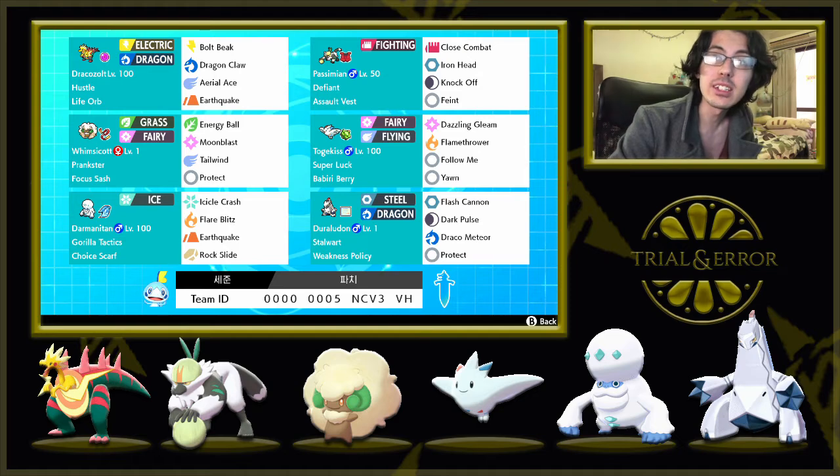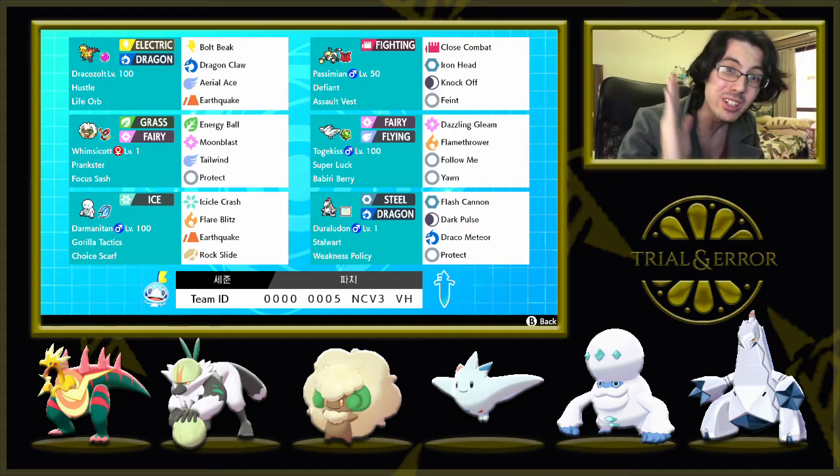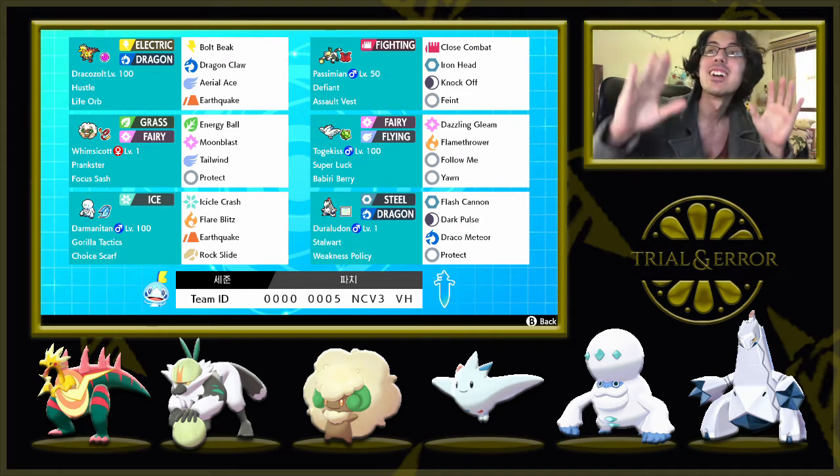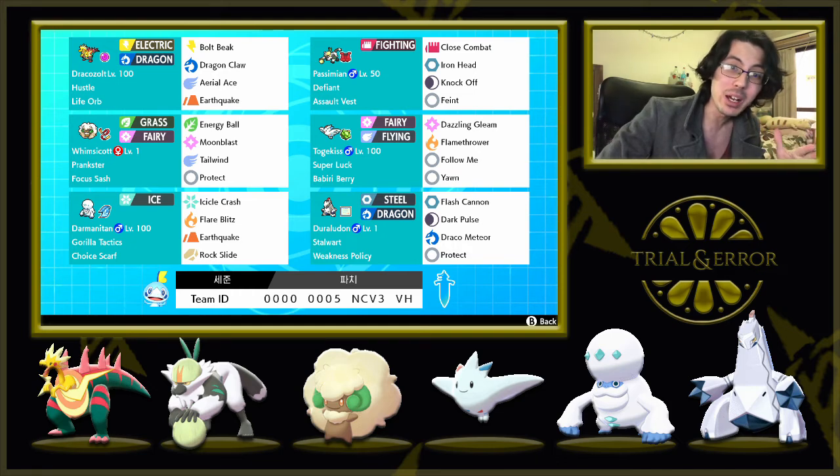In this series we use rental teams posted by other VGC players, and for today's episode we're using this team from world champion and Pachirisu enthusiast Seijin Park. I'll make sure to link his Twitter in the description, and if you're not following him you really should, or at the very least you should watch his Pachirisu match because that is iconic. The rental team code is on the screen.